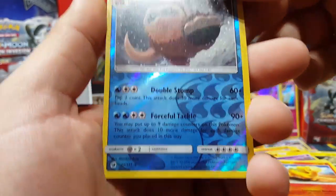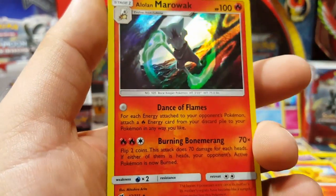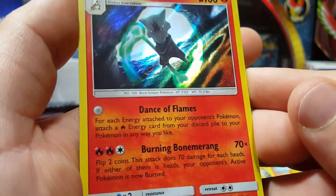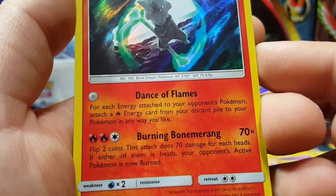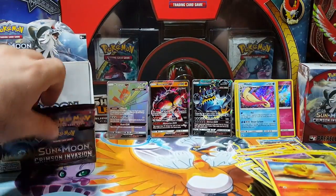Minccino, Swinub, there's a Mamoswine — all the reverse rares are coming up. Last card: Alolan Marowak, so this was an interesting card — they decided to go with a holo. I really like the effect on this. Marowak has always been really mysterious. Look at that — Dance of Flames: for each energy attached to your opponent's Pokémon, attach a Fire energy. Interesting!